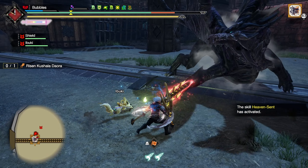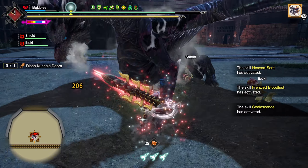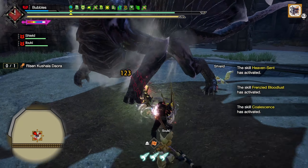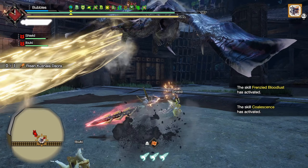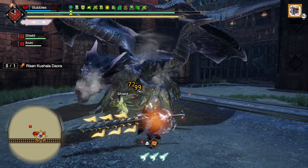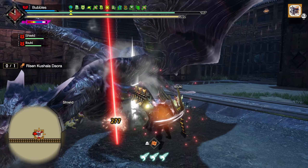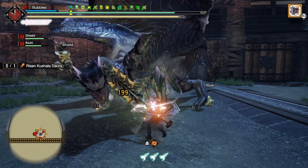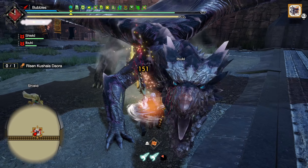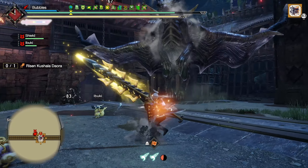Obviously you should use elemental when you can because it's going to do a lot of damage. Double insta-block that. Poke to cancel, insta-block — I should have waited for his arm to come down, but that's alright. Tornado wave? Easy, I'll just get over to him. Insta-block, or leaping thrust a little bit just to get some damage. Slap him. Poke to cancel. Into counter. Nice and easy.